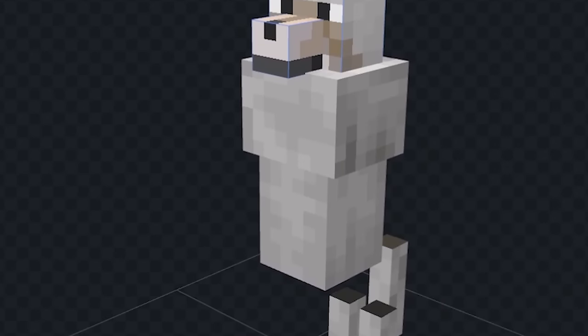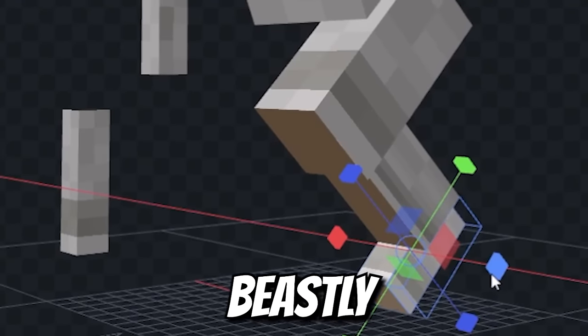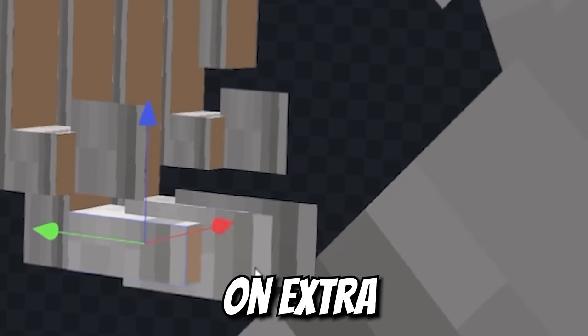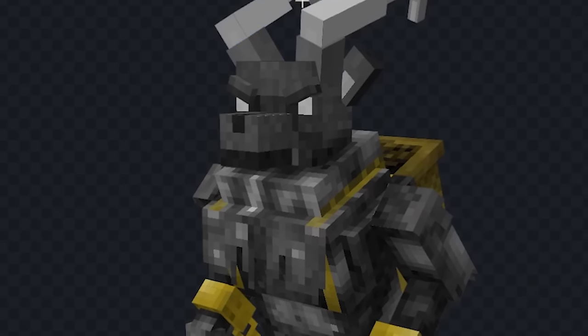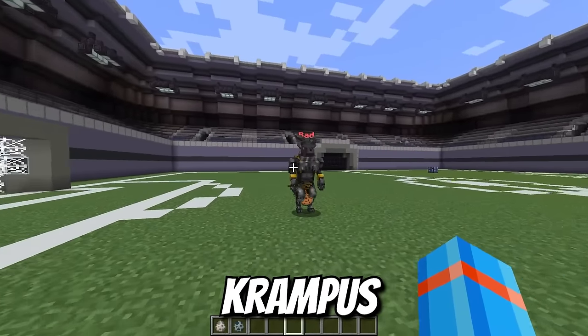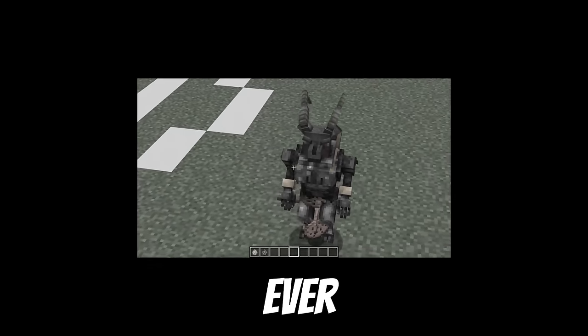First, we'll stand the wolf upright, then turn the usual Minecraft wolf into a beastly werewolf. So extend this tail way out, build on extra long fingernails, texture some beastly skin, and Krampus in legend has some extremely long horns. We've got Krampus inside Minecraft — the absolute worst influence on Christmas ever.